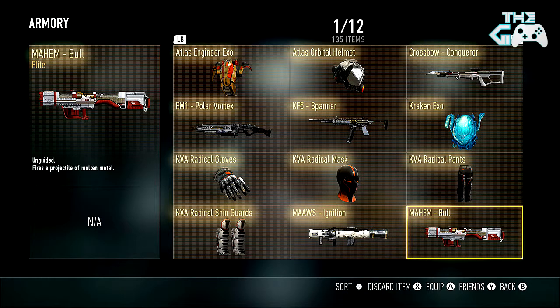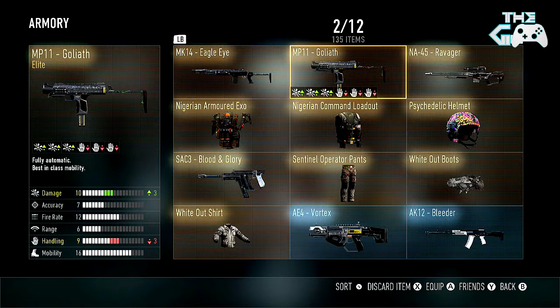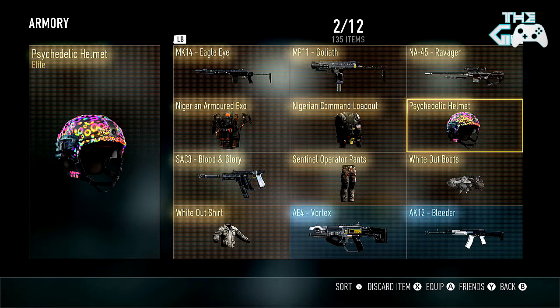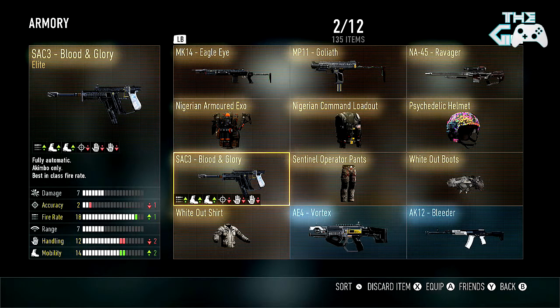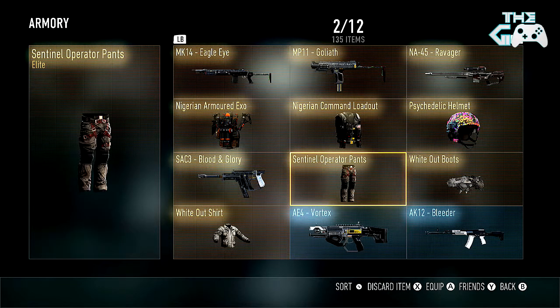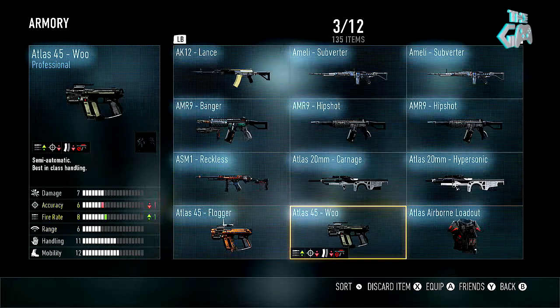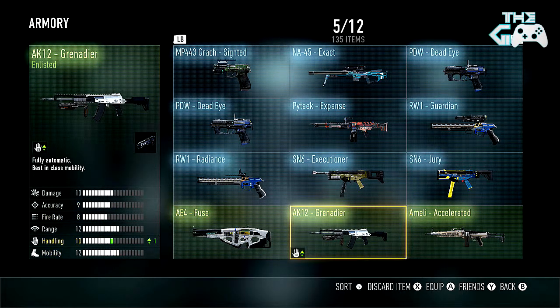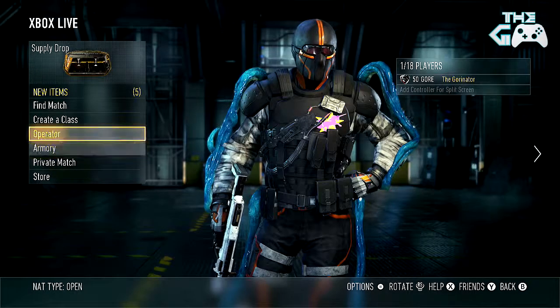Got the Moor's Ignition and the Mayhem Ball — those don't really change anything, just camos. Got the MK-14 Eagle Eye, MP-11 Goliath, NA-45 Ravager, Psychedelic Helmet — another nice helmet, makes you stick out like a sore thumb, but it's all about the swag in Advanced Warfare. Got the Nigerian Command Loadout, Nigerian Armored Exo, SAC-3 Blood and Glory — still haven't tested them, they seem pretty bad. Sentinel Operator Pants, and some white-out boots and shirt, which I might actually be rocking now.